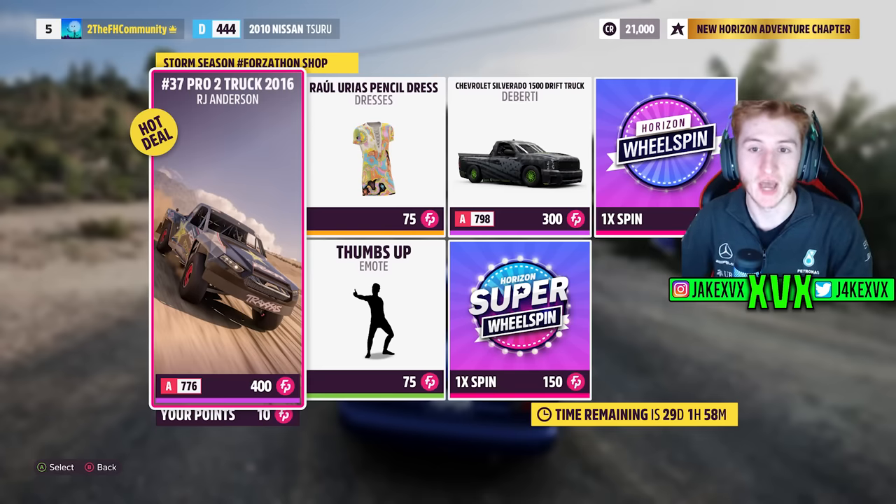For the Forzathon shop in autumn you can get the RJ Anderson Pro 2 truck, the Deberti Design Chevrolet Silverado, Pencil Dress, and Thumbs Up emote. Here are the rest of the challenges available on that second week.